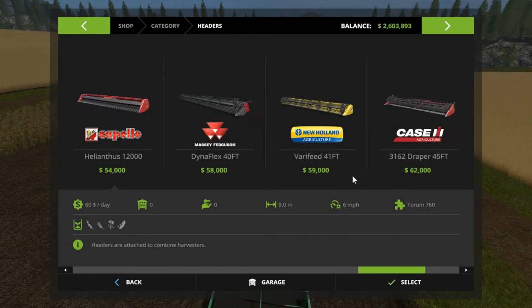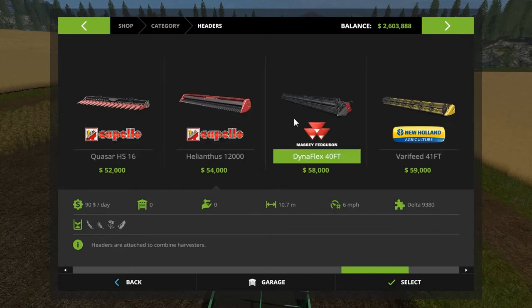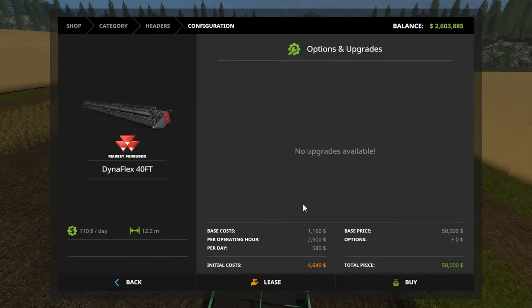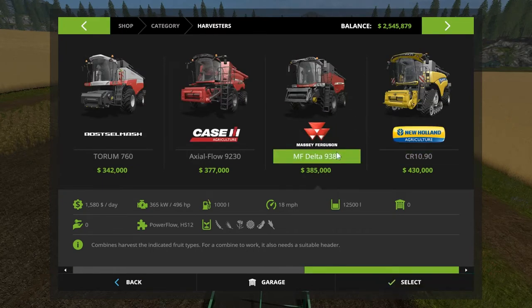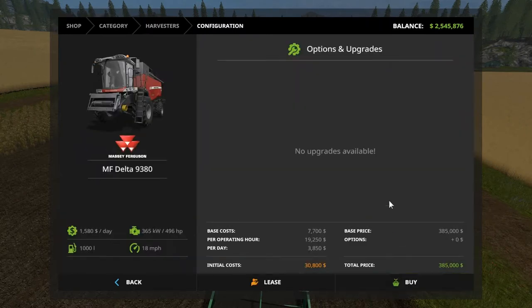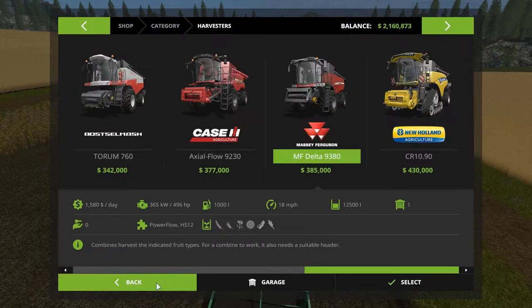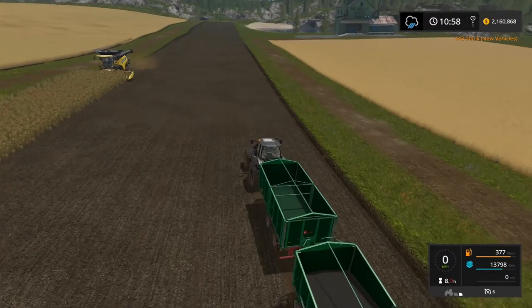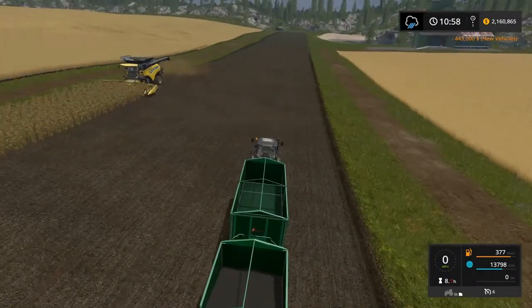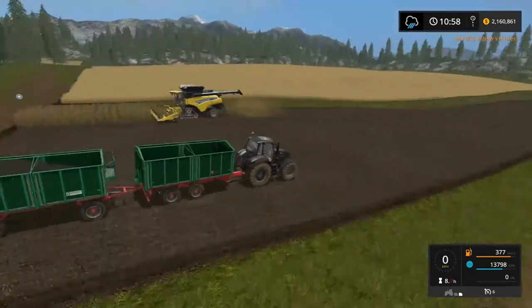Let's go with the Massey Ferguson first — that is this guy, either the 10.7 or the 12.2. We'll take him — select, no upgrades, buy. Back and grab the Massey Ferguson 9380 — he does all that we need. Select, no options, and buy. Still above 2 million. Now that we've got it, all the fun of trying to run two harvesters is kind of gone because the timing didn't work out. We've got it now for that field for the grand finale.